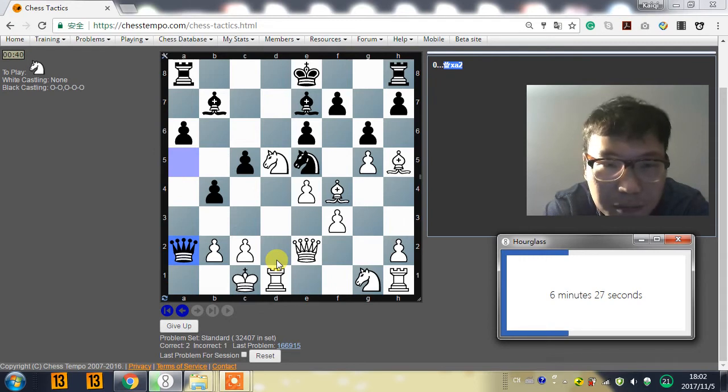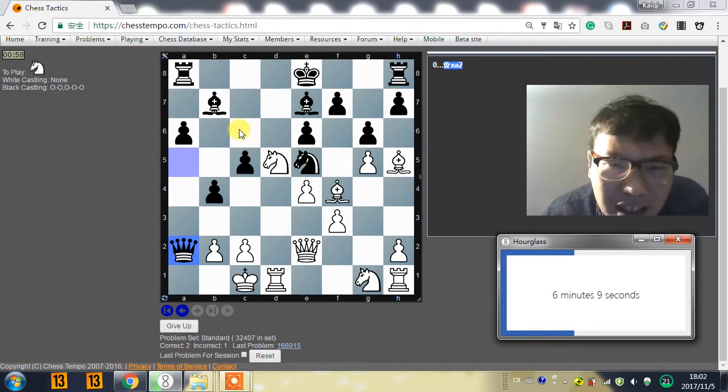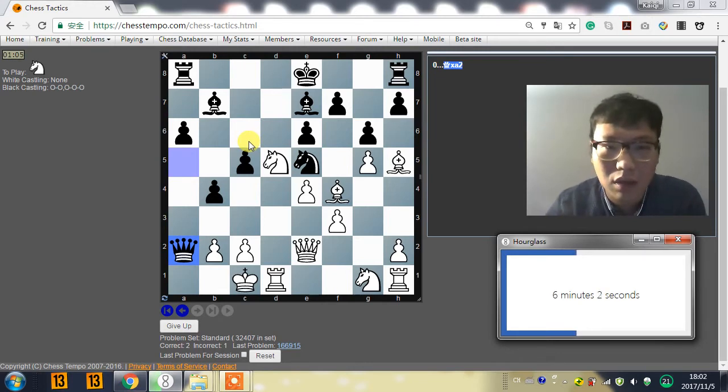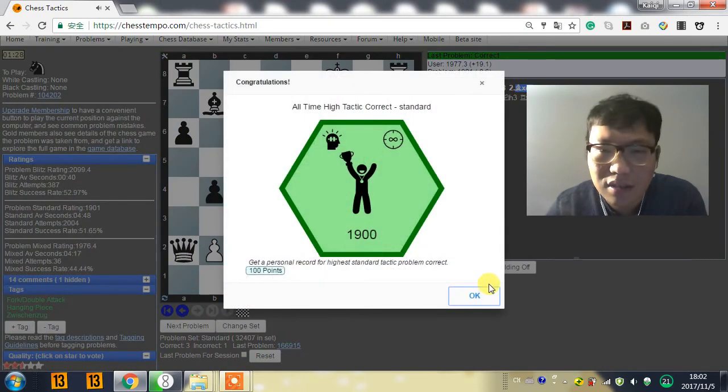It looks like white can do everything here. Knight c7, king f8, and bishop e5. I prefer bishop e5, but knight c7 looks so tempting. I'm not sure which one to play. Let's go bishop e5. Bishop g5 and then f4 — I think that's good enough. Actually, let's go knight c7. Knight c7, king f8, bishop e8, king check, king d2, rook d8, king e1 — there's nothing. So knight c7, bishop e5. Yes, we are right.